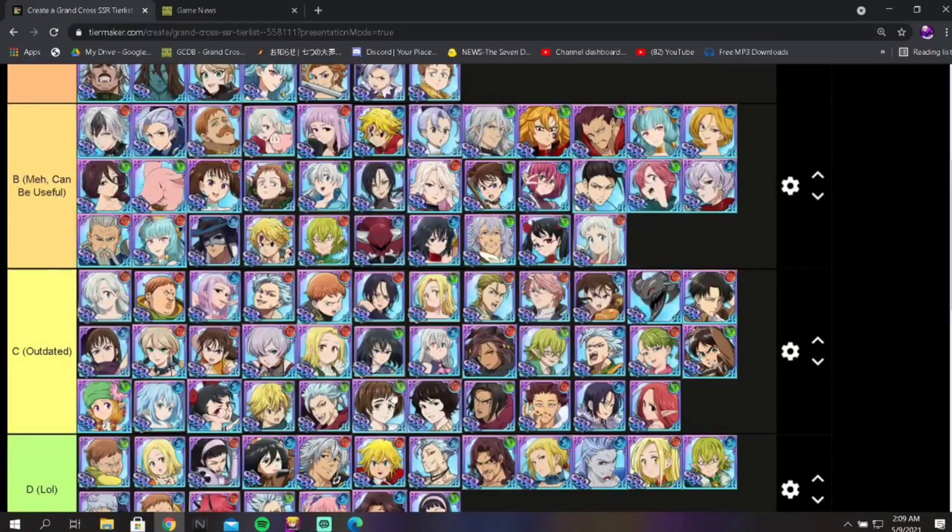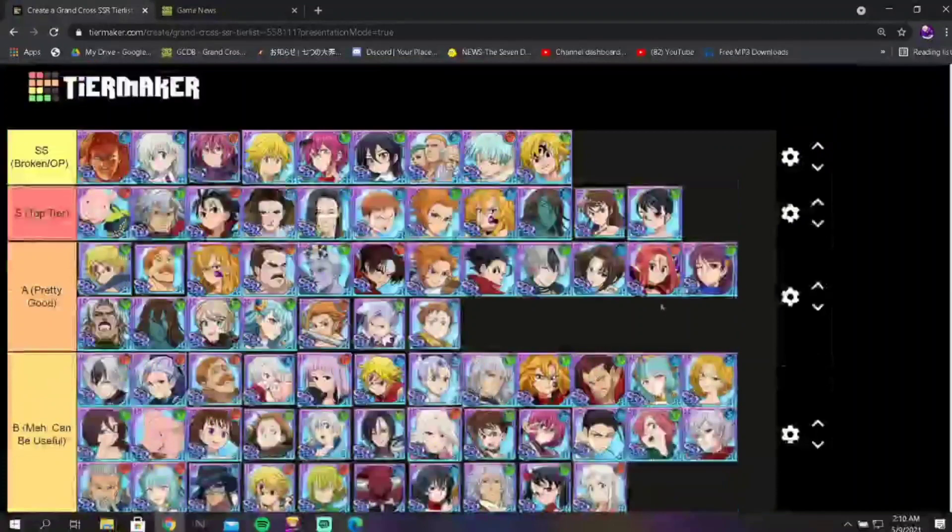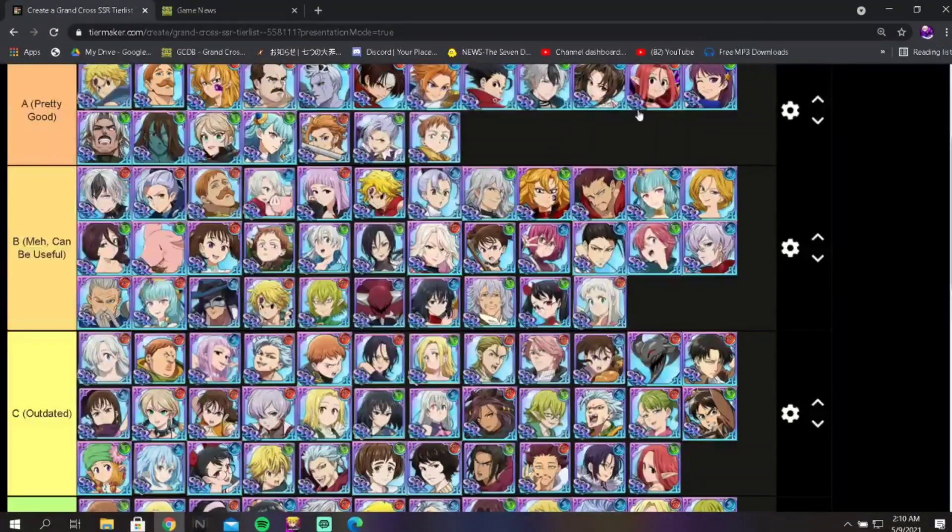Mike and Will came out recently but they're already outdated. We thought Will was going to be absolutely powerful, but he ended up being pretty bad. Mike was never really that impressive — his passive is good, but Gloxinia has the same effect as a commandment. So you're comparing a unit with a terrible move set against one with a good move set, commandment, and passive. There's really no reason to run Mike over Gloxinia.